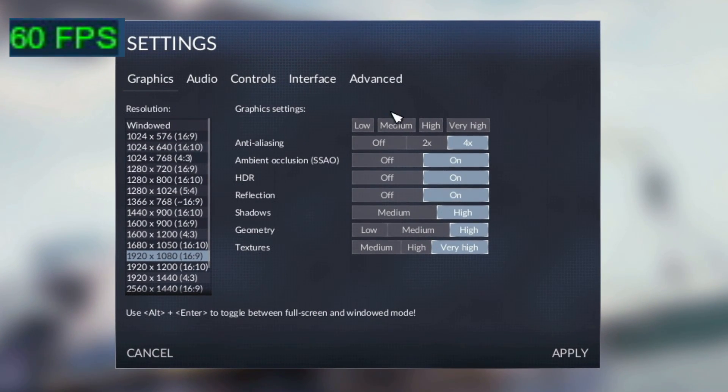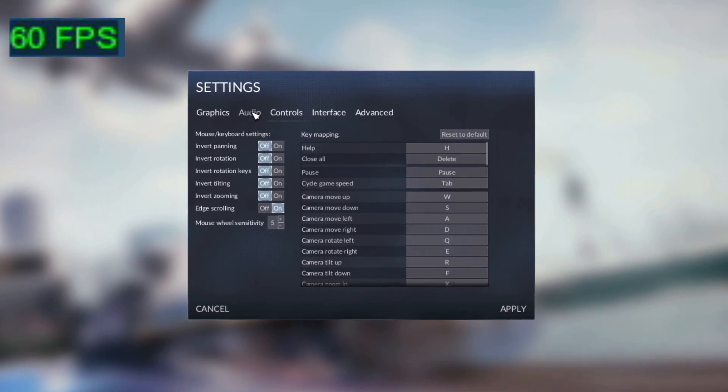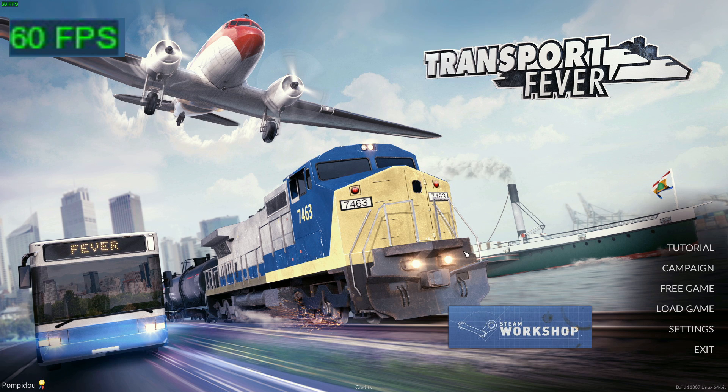I'm running this game at maxed out settings at 1080p, everything maxed out. The first thing you'll notice is that on the top left the frames are capped at 60 frames per second. Whether that's an engine requirement or a hidden v-sync option I'm unsure — I have not been able to find any way to turn it off, so it does seem like it's capped at 60 for good.